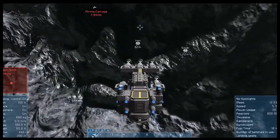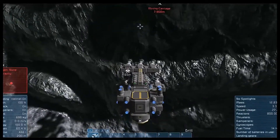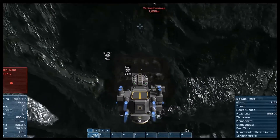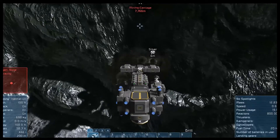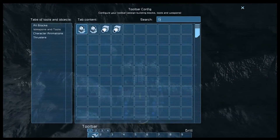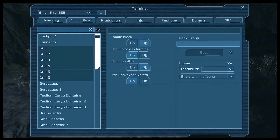One thing I did not put on this thing is lights, which we will do here later. I control drills - D-R-I-L-L-S. For some reason I put caps lock on. D-R-I-L-L-S. There we go. Save.